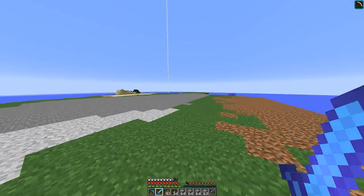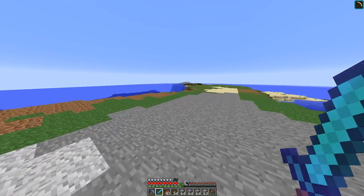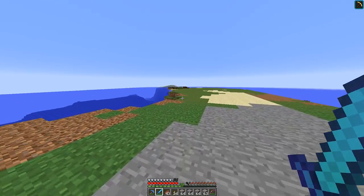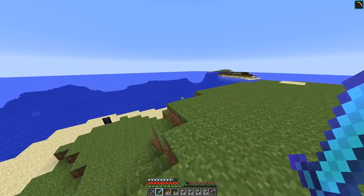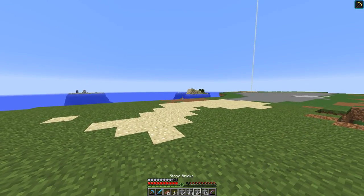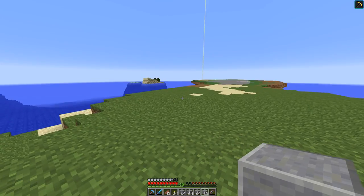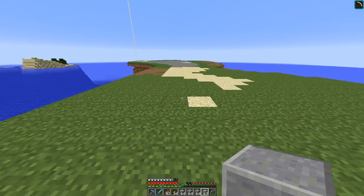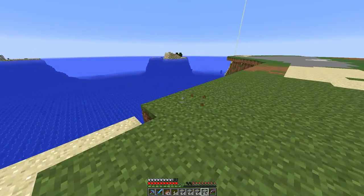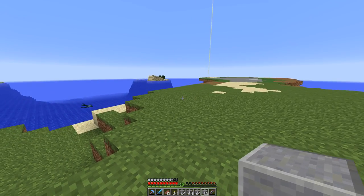This is the area I have to work with for the house design, and what we need to do now is kind of start laying out the foundation. To do that I'm going to use polished andesite. I'm going to actually get some of this foundation laid out off camera so I can really think about it, and then I'll go through the idea I've got going for this place.